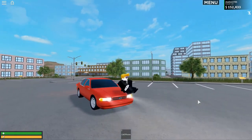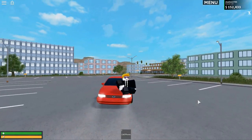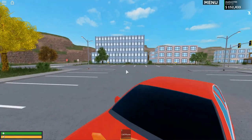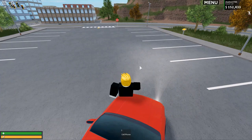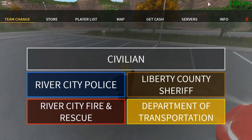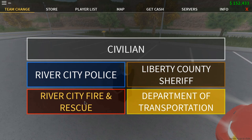Last week we covered pretty much all of the civilian teams and all that you need to know on the civilian team and the police team. So this week I will be going over and showing you the River City Fire and Rescue and the Department of Transportation.